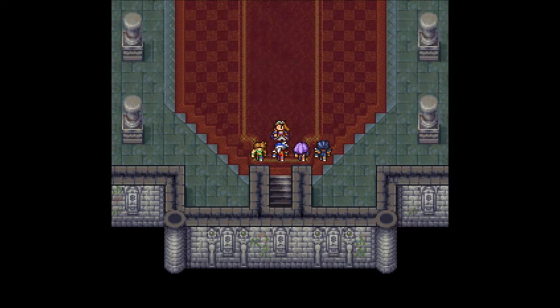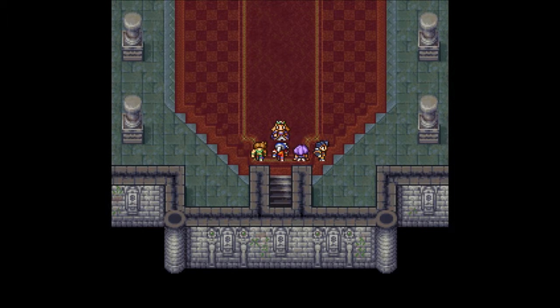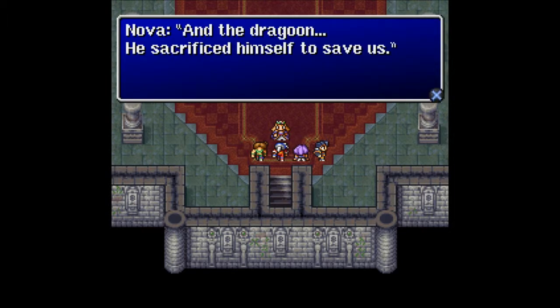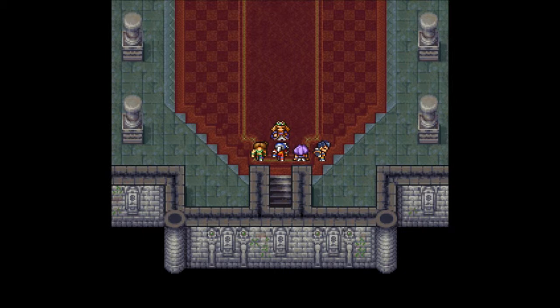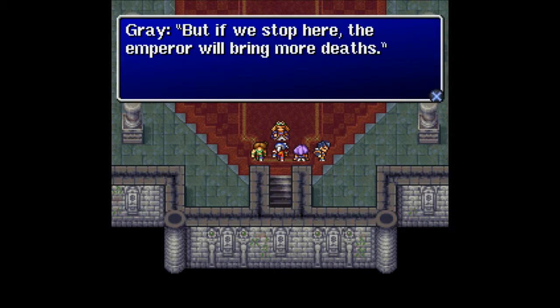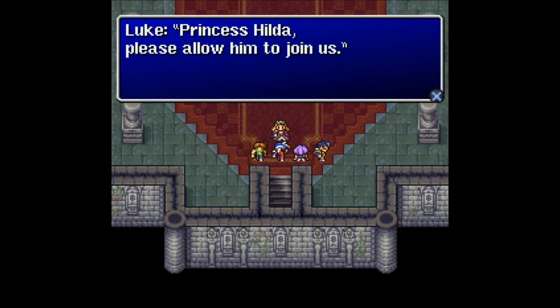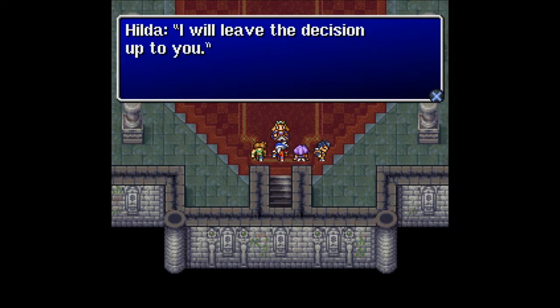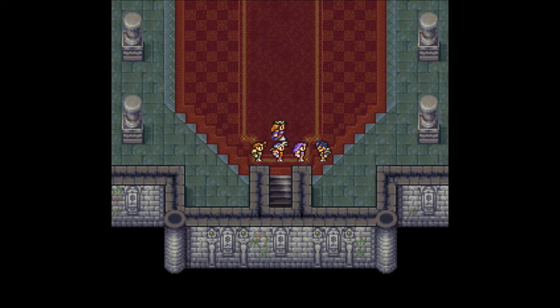'Luke, what happened? You, the Dark Knight! Tell me, what happened?' 'The Emperor, he has returned. And the Dragoon, he sacrificed himself to save us. Joseph, Mindu, Cid, and now Gareth — they're all dead. I can't take this anymore.' 'But if we stop here, the Emperor will bring more deaths. Grey, let's fight together! Princess Hilda, please allow him to join us.' 'I will leave the decision up to you.' 'Grey, we'll go together! Come on, Grey! It'll be awesome!'